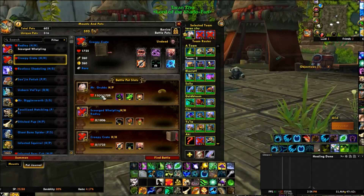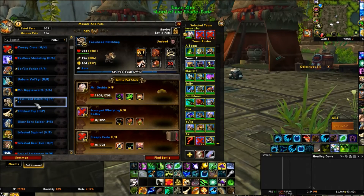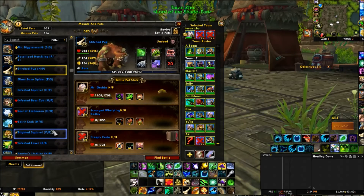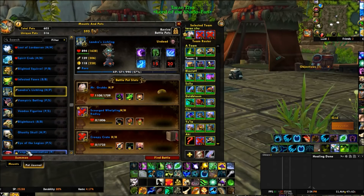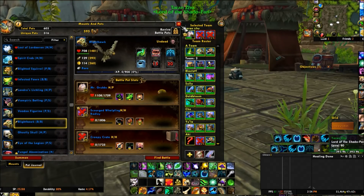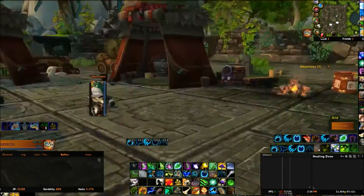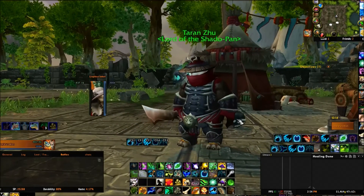One thing that a less lazy version of me would do is definitely get a different Undead to go against him. The Fossilized Hatchling is a good pick. The Stitched Pup is a good pick. There's some other good picks - the Lichling if you happen to have one. Lighthawks are good. But basically this fight is just really rough and you may need to play around with your team a little bit so that you too can beat Taran Zhu. If you liked this video, please thumb up and subscribe, and I will see you next time.